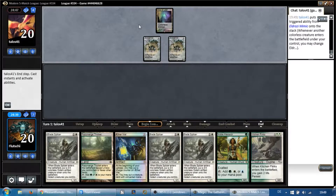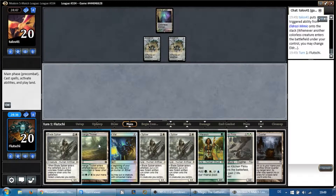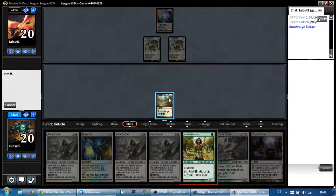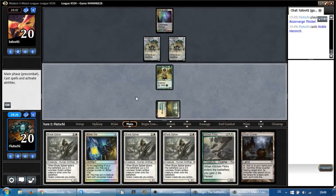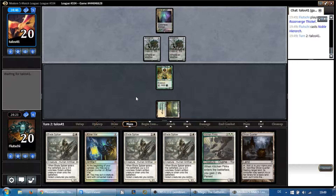That's a pretty solid start. I think we're going to go for the Hierarch into Blade Splicer as opposed to Vial into Blade Splicer, because I want to be fast with this. This guy's going ham — we need to be on the board quickly.